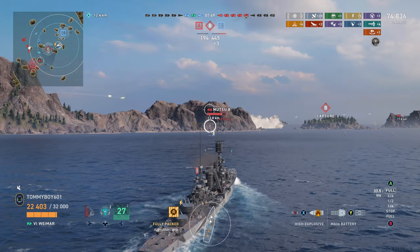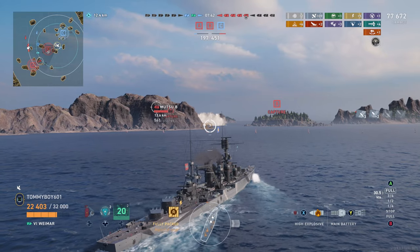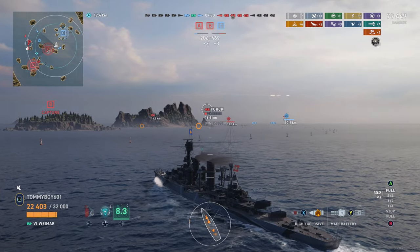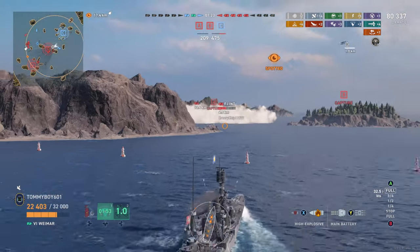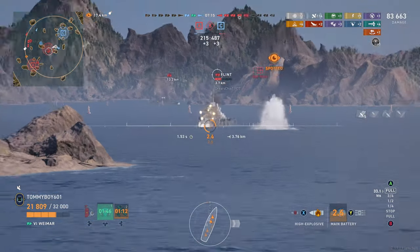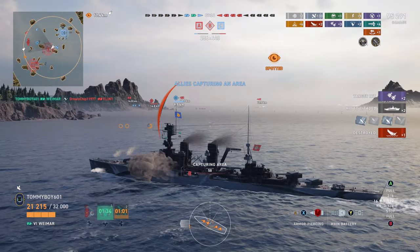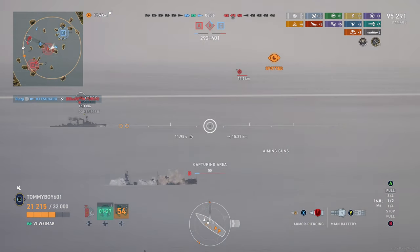We've captured C and we're moving into B. We know there's a Flint at B — high rate of fire, Atlanta with smoke — it can be a little dangerous for us, but we need to get into B. If we don't control B we are down a significant number of ships and controlling B is how you win these matches. We flirt with the idea of flipping to AP, because Flint essentially has destroyer-level armor, and when it shows its broadside it gets deleted — bringing us up to three kills for the match. There's a York at very low health and we're going to try to remove him.